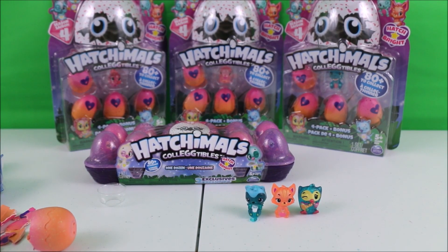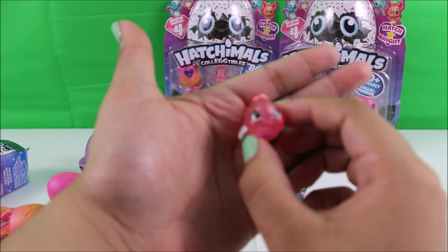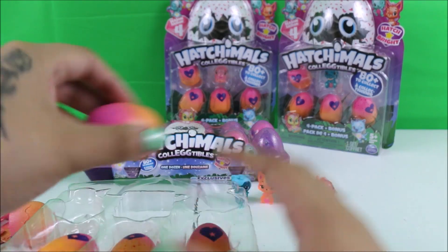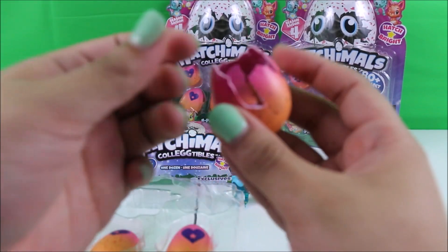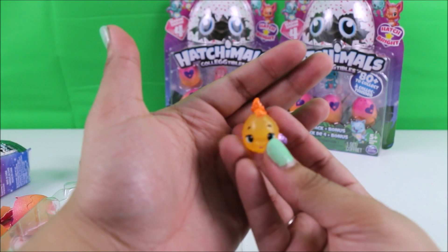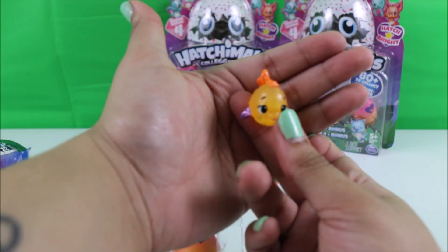So now we're going to move on to one of the four packs plus a bonus inside. Here we have our bonus Hatchimal — super cute little fish. This is a common with beautiful sparkly silver wings, from the Ocean family. Super cute. Wow, we got another one from the Ocean family — a beautiful little yellow fish, and it is also an ultra rare with its purple sparkly wings.